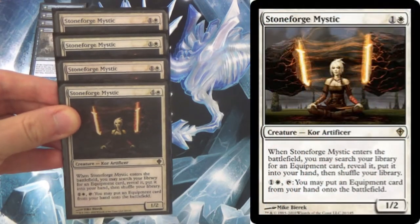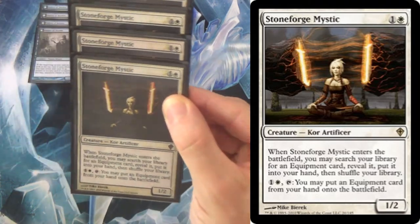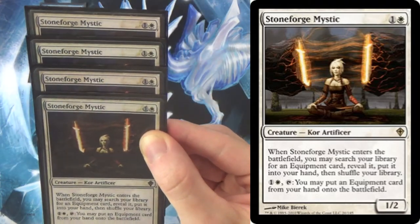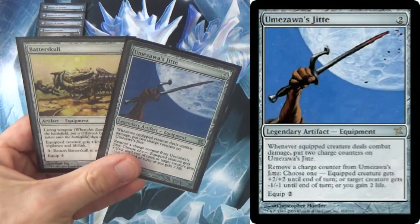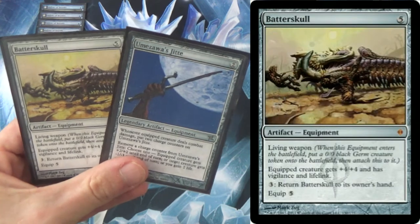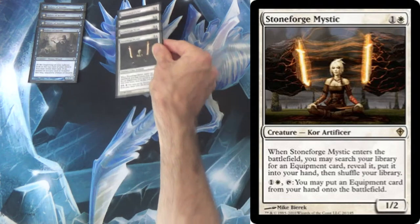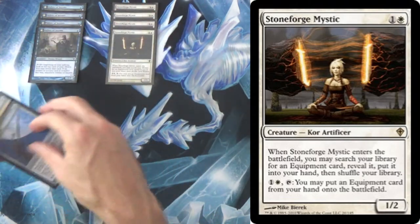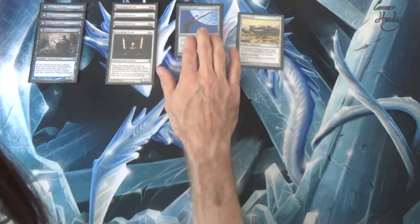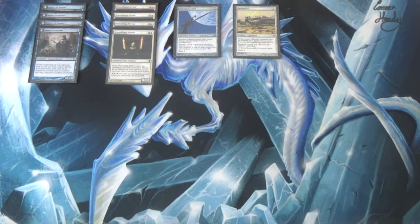We also have good old Stoneforge Mystic as a four-of. Because we're running Stoneforge Mystic, you know what the options are. At the very least we're going to have Umezawa's Jitte and Batterskull. We leave it at just those two in the main board, with some sideboard options to shore up certain matchups. Jitte is for fighting aggro decks, Batterskull fights control decks, and if you want to fight combo decks, well, that's basically what the rest is here for.